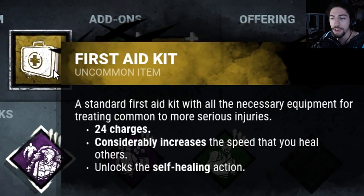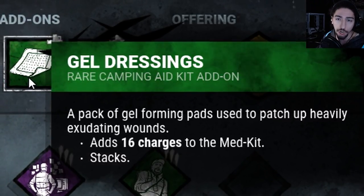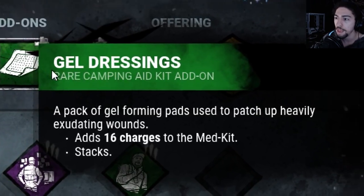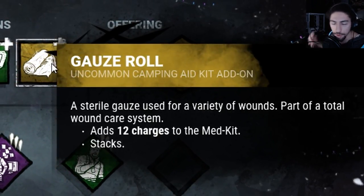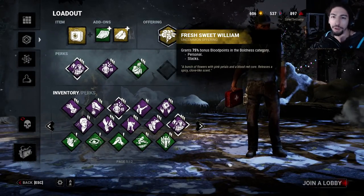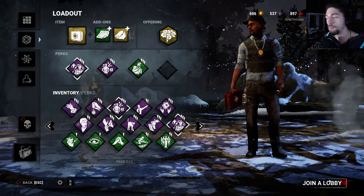We got a Gel Dressing add-on that adds 16 charges on top of that, so I basically have two full heal charges right now. And then Gauze Roll adds another 12 charges on the med kit, putting me up to being able to heal myself at least three times. For an offering we're gonna use some Boldness blood points because I have no blood points left, and we're probably gonna die.